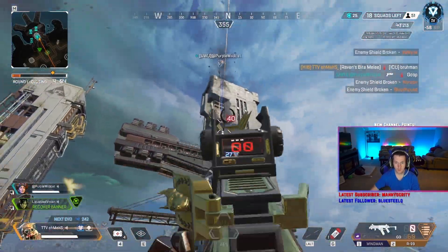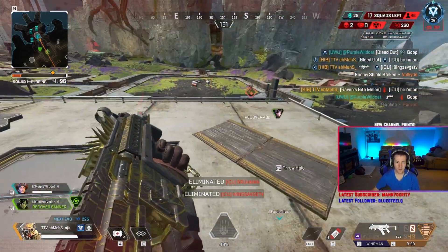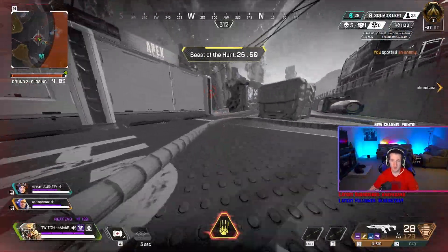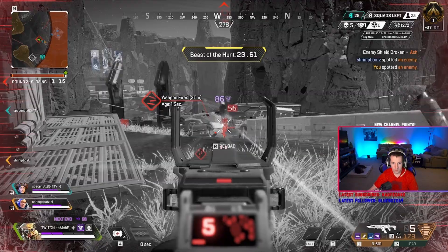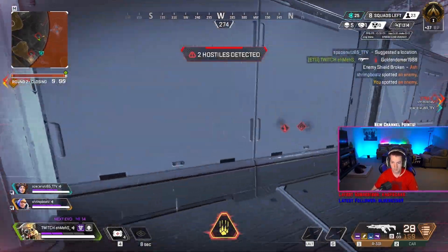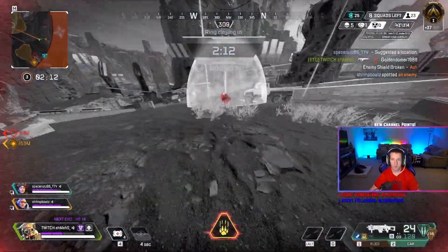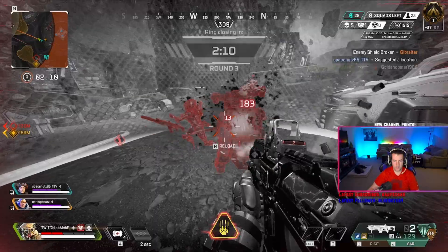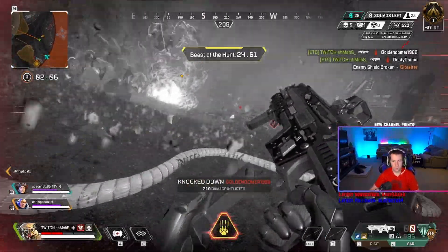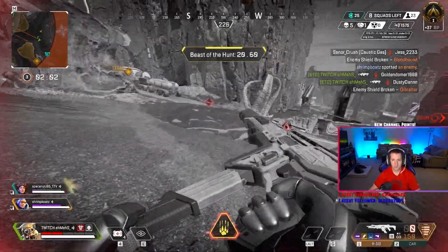Since enemies can see your scan cone, the ideal play is once you scan, move to a new angle and peak from there instead. They'll expect you from the angle you scanned at, not from a new one. Don't peak from the angle you scanned at — they get the cone in front of them too and will know exactly where you're standing. Be very smart with this scan; it's the biggest part of his kit outside of the ultimate, where you basically get to go Rambo for 30 seconds.